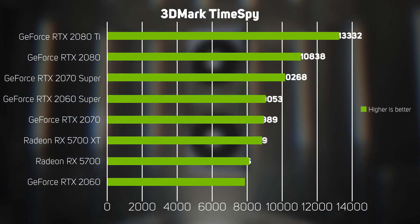Our last benchmark, TimeSpy, also showed a similar 14% performance gain for the new Super cards.